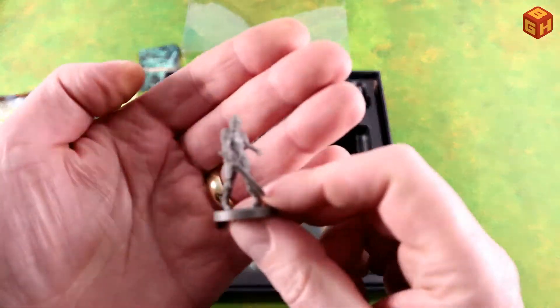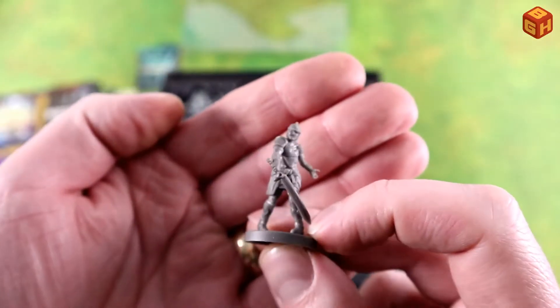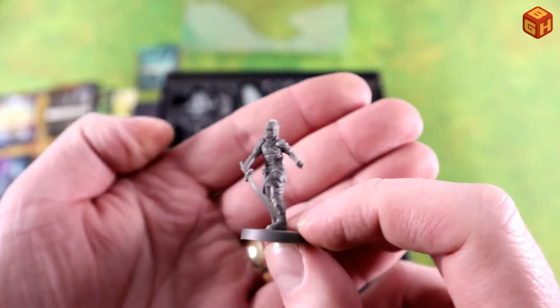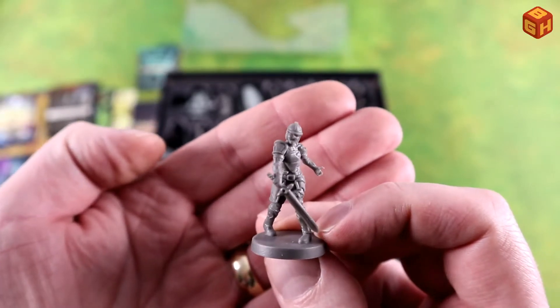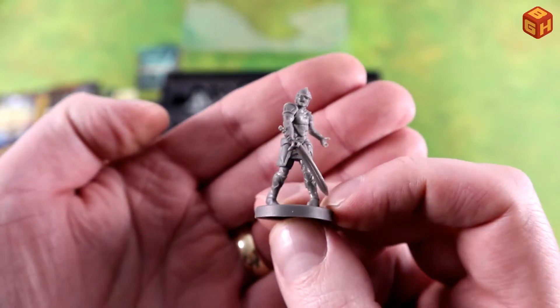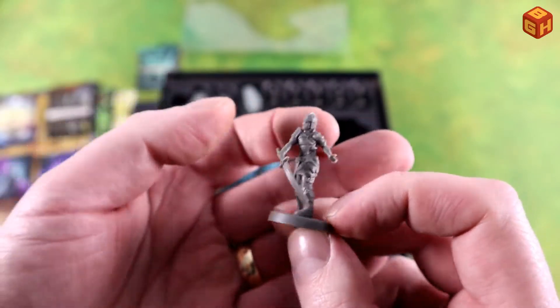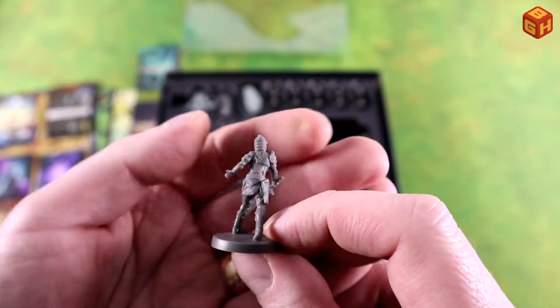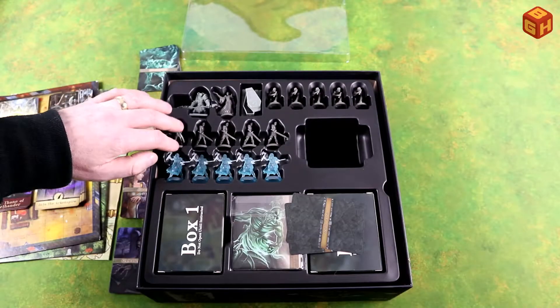Then we have these undead shambling with their swords drawn, walking a bit cross-legged because they're undead and they're wielding that heavy sword and wearing that heavy armor weighing down on them. Looks pretty cool. Five of those.